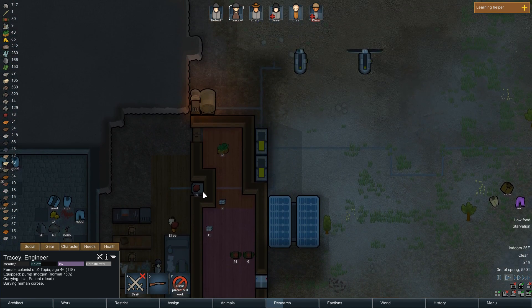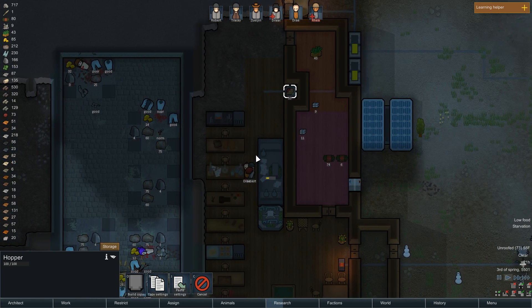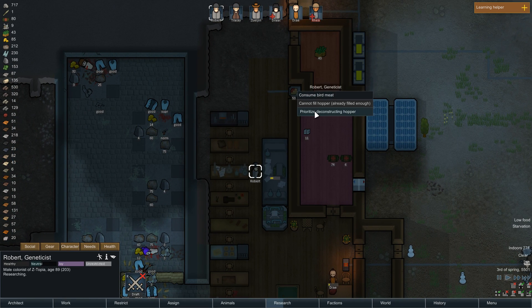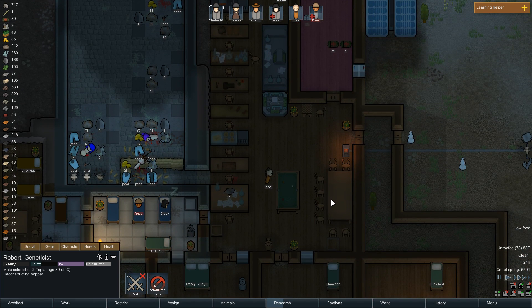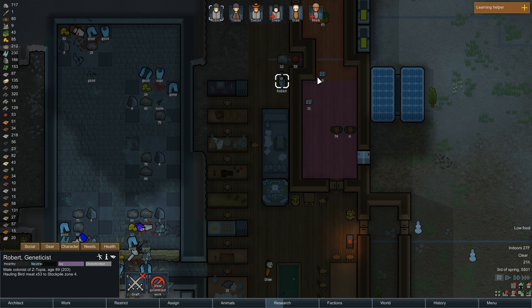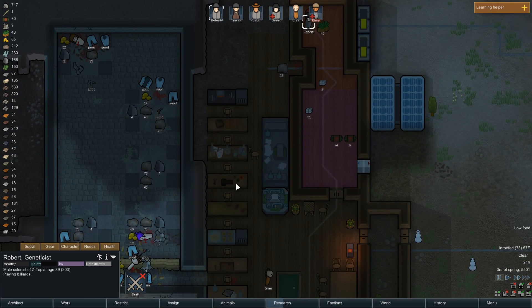Into the cooler — into the hopper? No. Prioritize deconstructing the hopper. Dai's eating raw meat now. Okay, prioritize hauling bird meat — she'll just put that in the cooler.